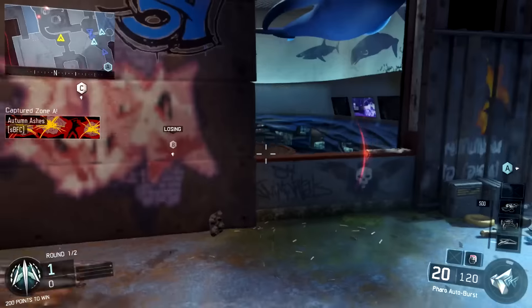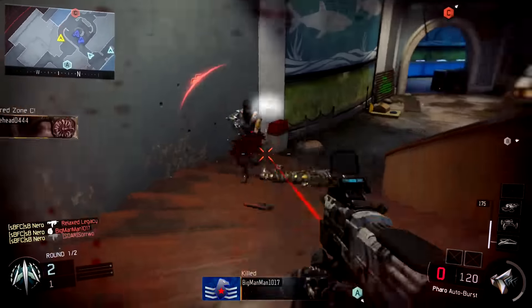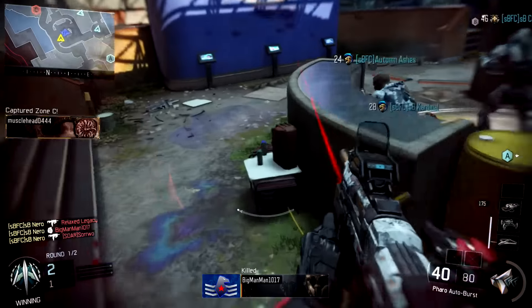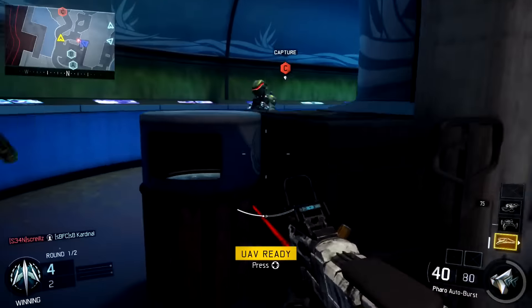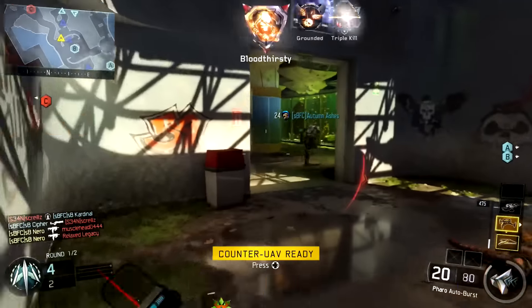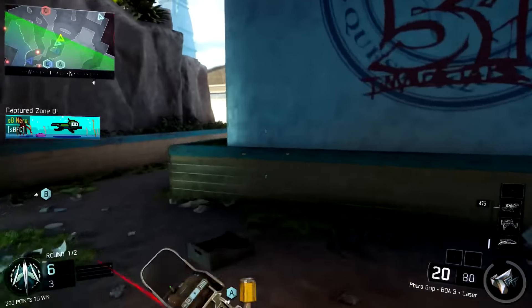Let's talk about the fact that it's me versus three people here at B, because all my teammates got greedy and went to A. I killed a guy off the stairs, my nade blows up there on the B flag, I get the other guy out of the stairs — they end up hitting me — picking up all three of them as my teammates come in for the free capture. Thanks a lot guys, thanks for the help.